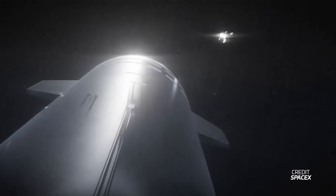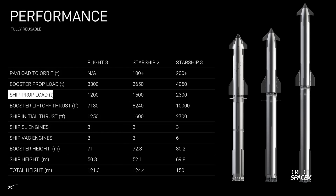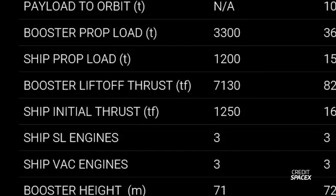That is why SpaceX is proposing Starship version 2 and then version 3. There is also something interesting about the Flight 3 numbers: the ship propellant load corresponds with what we expected, but the booster propellant load is about 100 tons less than what the SpaceX website has indicated. This would imply that Booster 10 was only at 97% capacity instead of 100% — or it could be a typo.